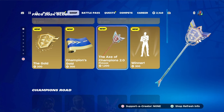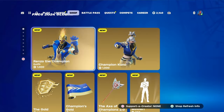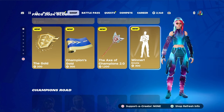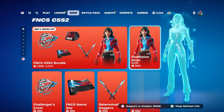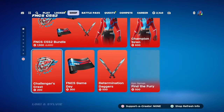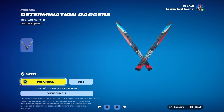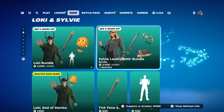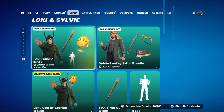The pickaxe is 1200 V-Bucks, or you can get the bundle for 2800. Nice little emote here for 300. That's a nice pickaxe — we always get like these pickaxes. They're not just the pickaxe though, oh man that's dope.